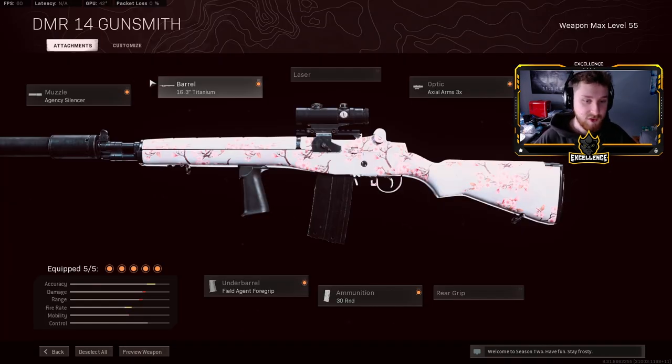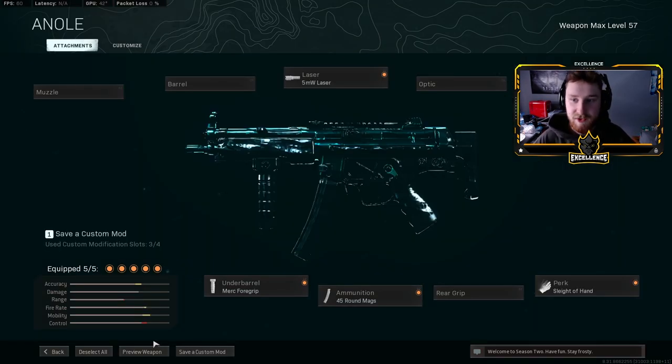Here is the class setup on screen — if you want to screenshot this, do whatever you need to get it. I was pairing it with this MP5: Merc 4 grip, 5MW laser, F-TAC collapsible stock — which I believe is under my face cam — 45 mag, and sleight of hand. This is my go-to SMG right now.